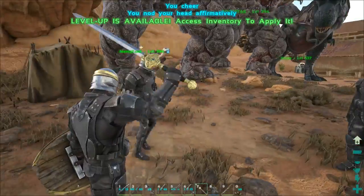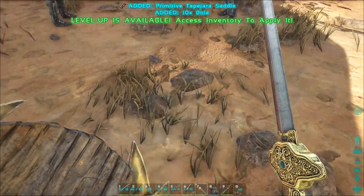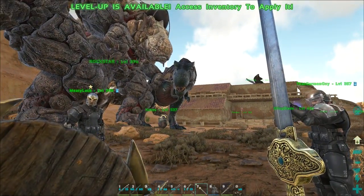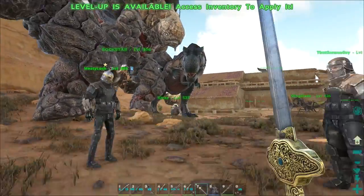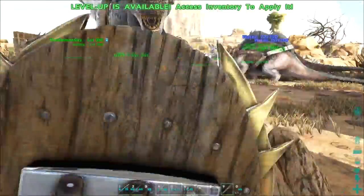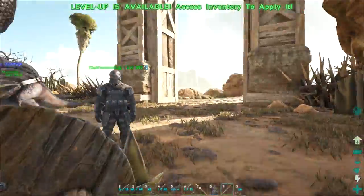Okay guys, we are actually gonna go taming some new amazing creatures today. I have some presents for both of you - 10 bolas and a Tapejara saddle for each of you. What I thought we'd do is take a different strategy. We're gonna bola it of course, but I think we're all gonna get clubs and furiously beat it once it's bowled. We're gonna try to get a male and female and then breed them, so whoever doesn't get a Tapejara will get the bred one.